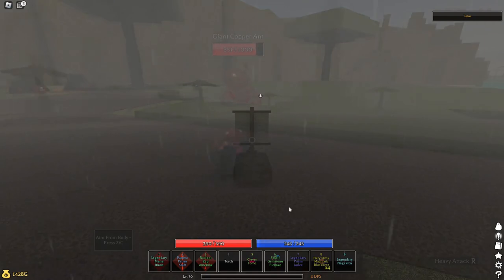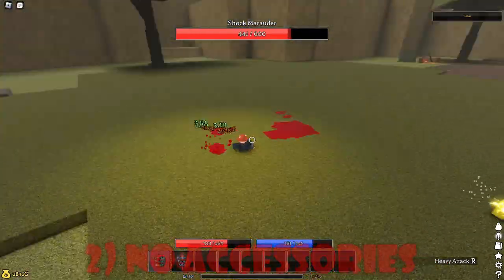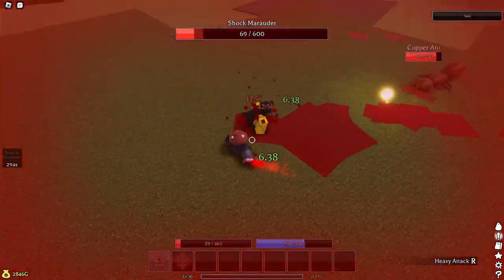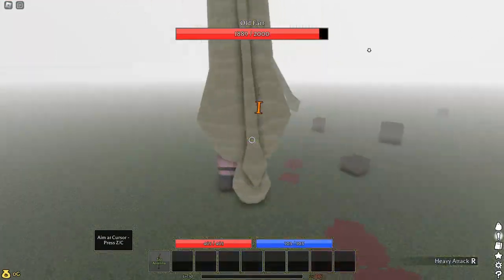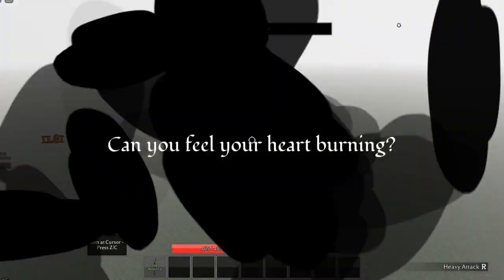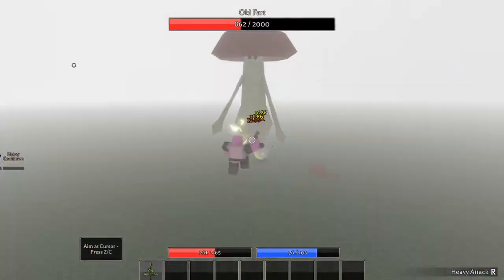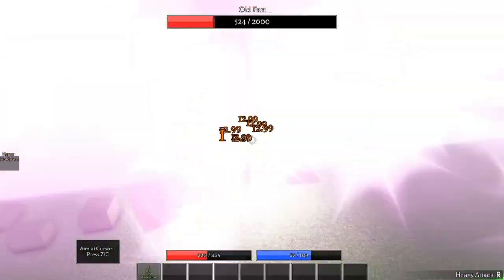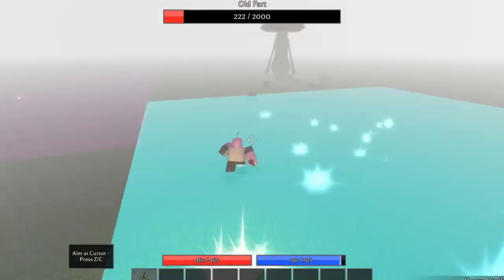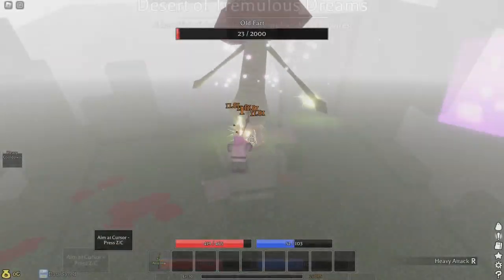From there you can kill every boss — that's basically it. But before I end, here's a clip of me soloing the old fart with no armor, no accessories, and no modified Zap Antenna — just showing you how overpowered the weapon really is. Just parry attacks. First hit and start parrying — and you're dead.